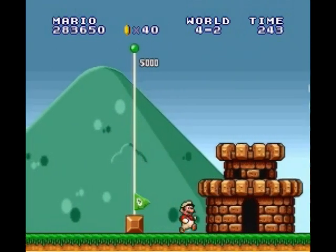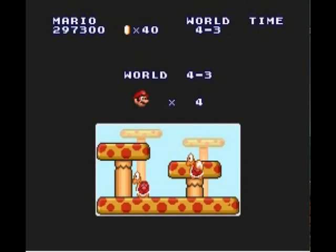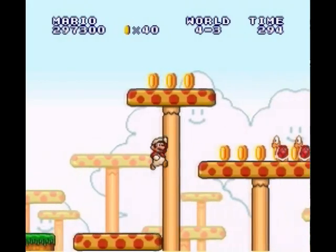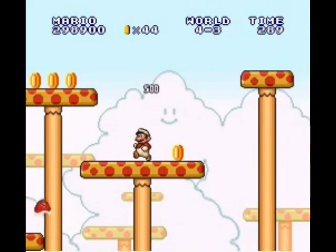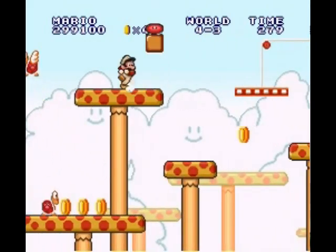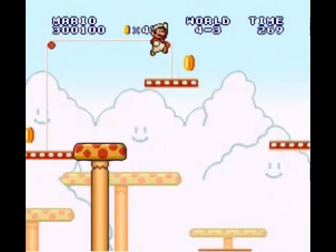We triumphed over World 4-2 and saved another small castle. Hooray! And there we go — fireworks! World 4-3 introduces mushrooms; now you're on top of big mushrooms. These are pretty much the same as other levels where you're on top of palm trees or platforms — except they just look like mushrooms.